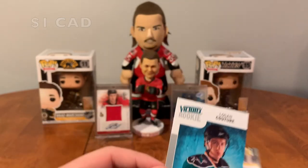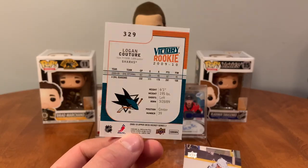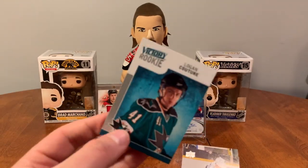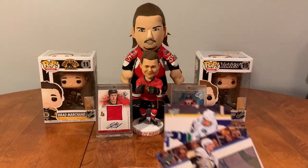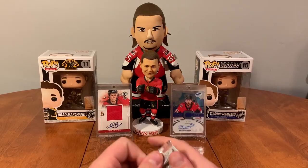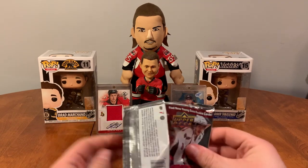Logan Couture — that's not bad! Victory rookie Logan Couture. And we got Willie Mitchell and Chris Kunitz. Last pack here seems to be a big hit.